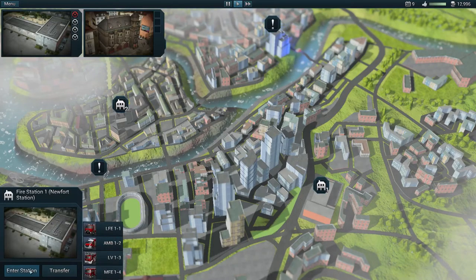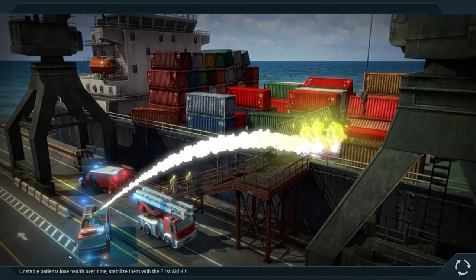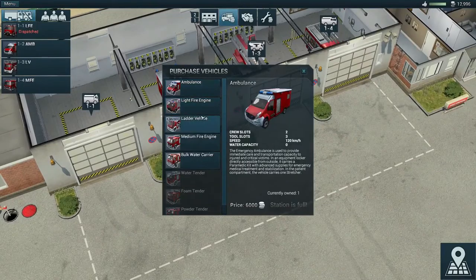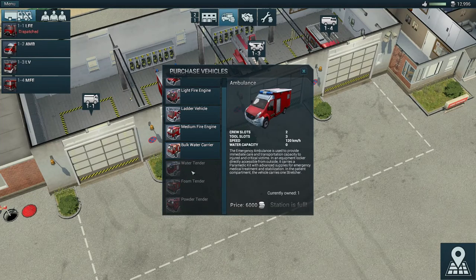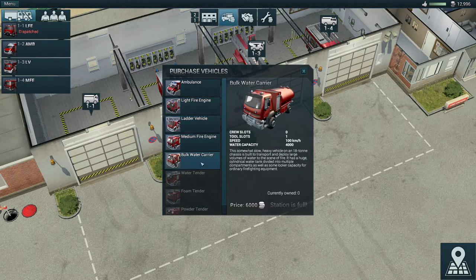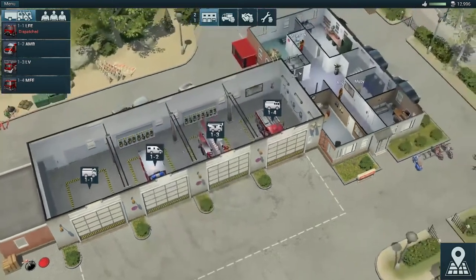Let's check out our first station so you can see the vehicles we have available. We have an ambulance, light fire truck, ladder, medium fire truck, and bulk water carrier. Pretty soon we'll also have the water tender, and then the foam tender and powder tender — interesting vehicles. I'm thinking we'll keep the light fire truck, maybe add another medium since it can carry more, and obviously keep the ladder. I'm not sure we need the bulk water carrier though.